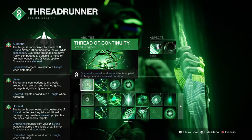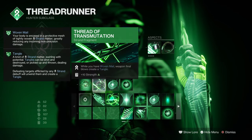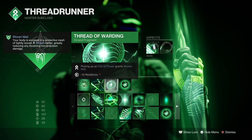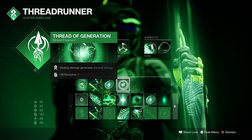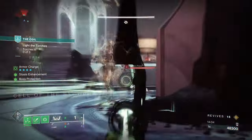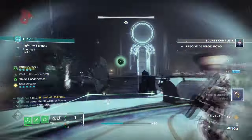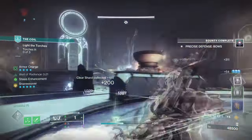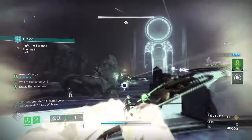For Fragments, we have Thread of Continuity that increases the duration of Suspend, Unravel, and Sever. Thread of Transmutation — while having Woven Mail, weapon final blows will create Tangles. Thread of Warding, where picking up an Orb of Power grants Woven Mail. And Thread of Generation, where dealing damage generates grenade energy. Thread of Transmutation and Warding are the key fragments for creating Tangles easily, and are handy for when one of the other three options fails.